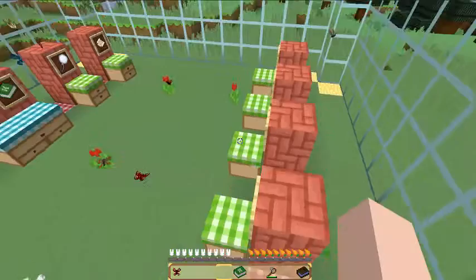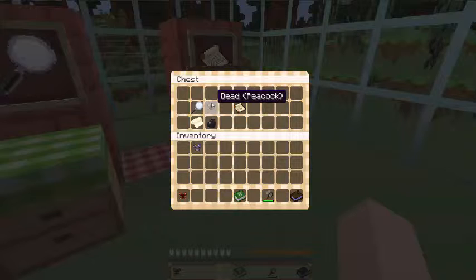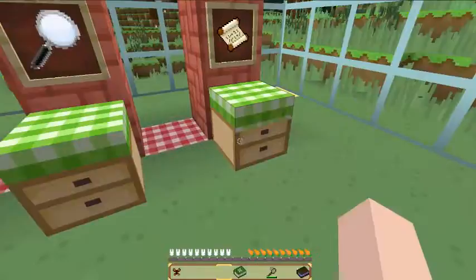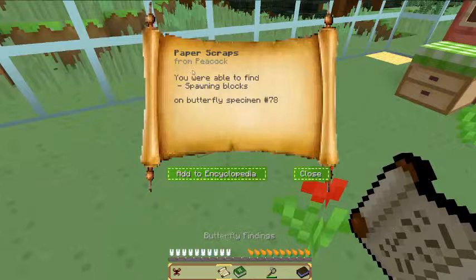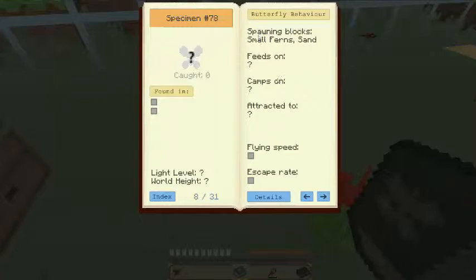And when you craft something like this, which is crafted by a magnifying glass — a glass block and some iron — the butterfly you'd like to research, which in my case is a peacock, paper, and an ink sack. Now that we have that, we click it and we have all this. You are able to find spawning blocks, butterfly specimen 78. You add this to the encyclopedia and then you get a specimen, which is supposed to be a peacock, though I'm not sure exactly how this works.